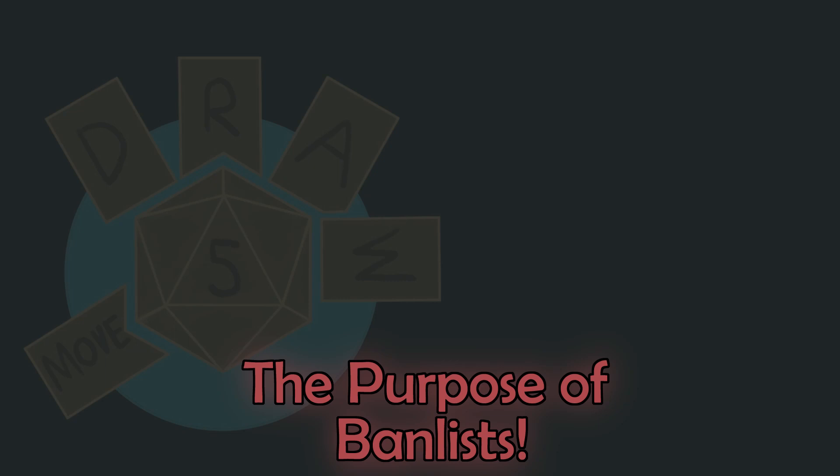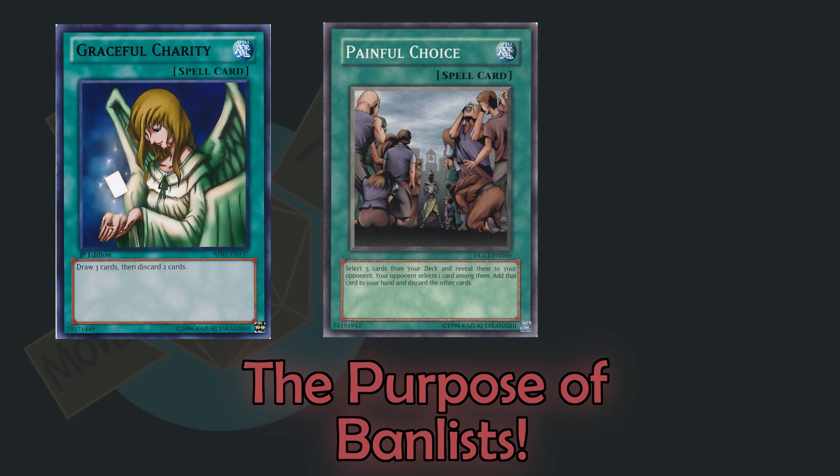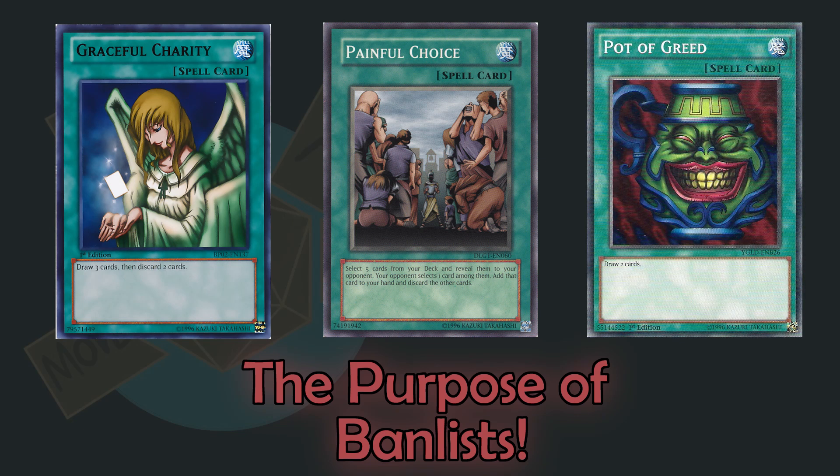Almost a third of Yu-Gi-Oh!'s banned cards are from the first several years of the game. As the designers branched out, downsides to some of these cards like Graceful Charity and Painful Choice suddenly didn't matter or became benefits, and other cards like Pot of Greed proved to be too powerful no matter what the situation. By removing these cards, the designers kept their design space open so they could continue creating new and interesting cards without the fear of interactions with older designs breaking the game.